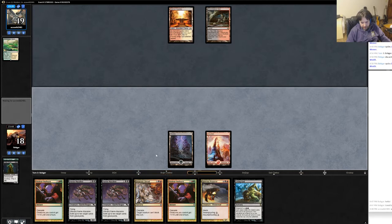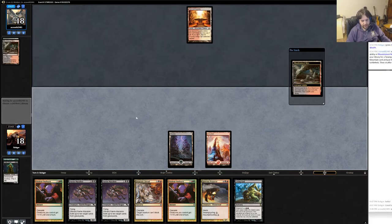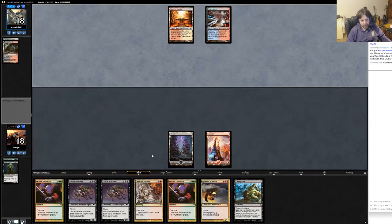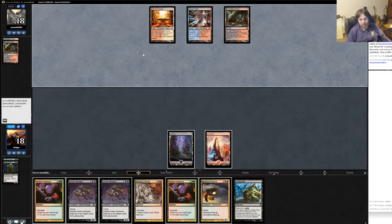Actually, I probably should have done it just so that if I top-decked a land, I could get up to 4 mana. I don't know why that would be relevant, but... He might have Counterspells, which is a little scary. Blue is the most scary color I've seen so far. Maybe some kind of Kiln Fiend combo-y deck? I don't know. I hope he taps out this turn — taps out for a bunch of creatures.